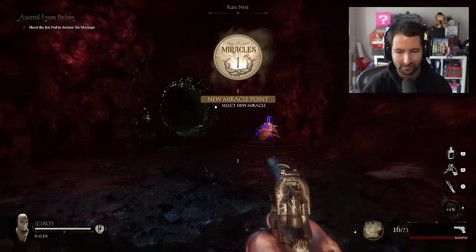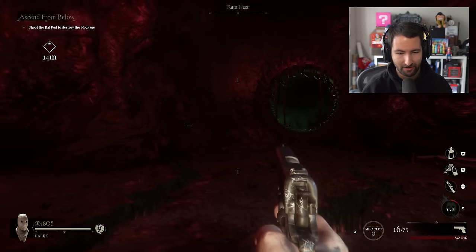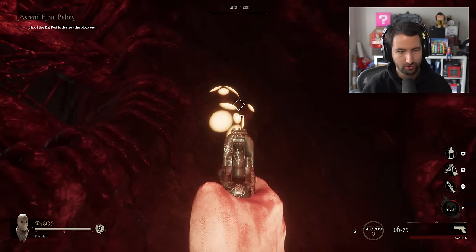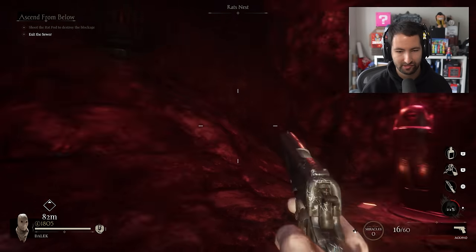And a miracle point. So I think as we go through the rounds, we can upgrade ourselves. This is like the Covenants from Vanguard, so we can get different upgrades as we go through. We need to make our way up here. Shoot the rat pod to destroy blockage. I'm going to have to shoot this a couple of times, I reckon. There we go. Now we can exit the sewer.